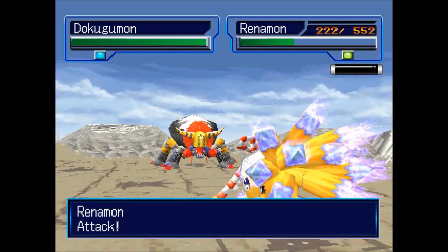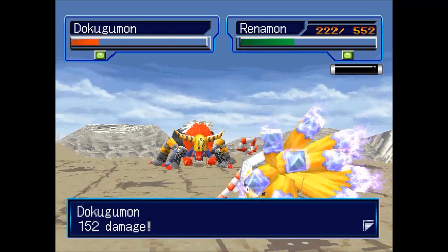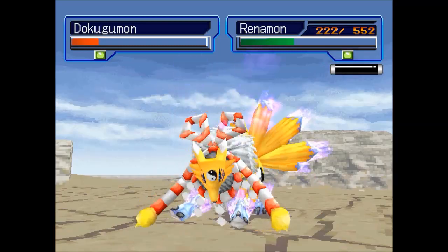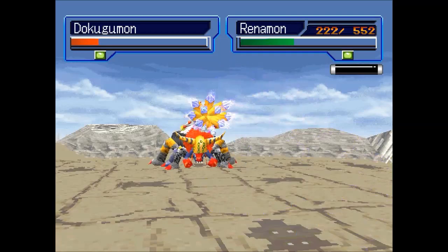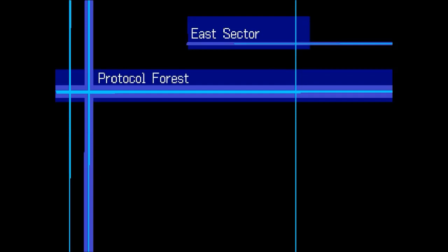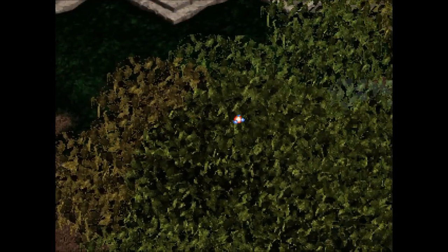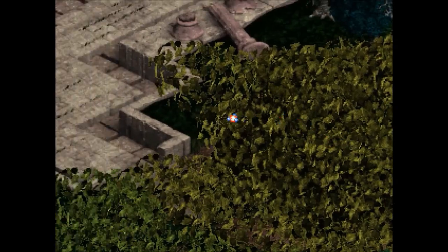Was it a critical attack? No, this is a normal attack — very good, Renamon. We're saving so much MP that I'm even tempted to go meet Guburimon in the next part of the ruins. The spiders drop an item called a web bomb or something that we'll need later in the game.